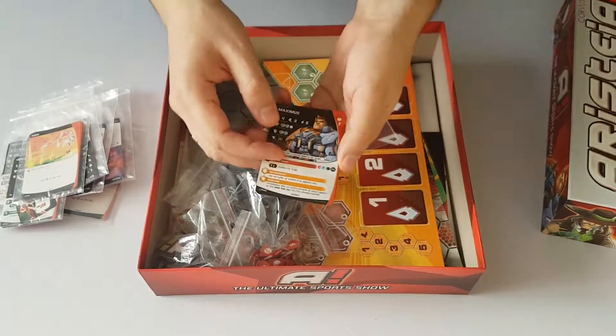And then we have these gorgeous, gorgeous dice. These are really nice plastic custom dice. You get attack and defense dice, and exclamation marks help you activate abilities on cards. There are some abilities that you get to activate when a character attacks, and these are really nice cool-looking dice.